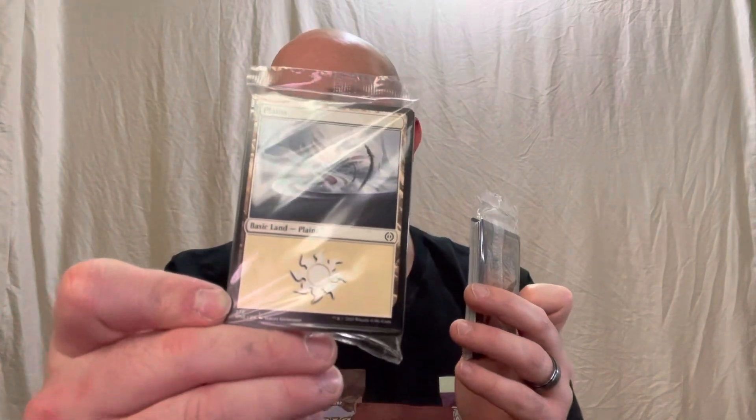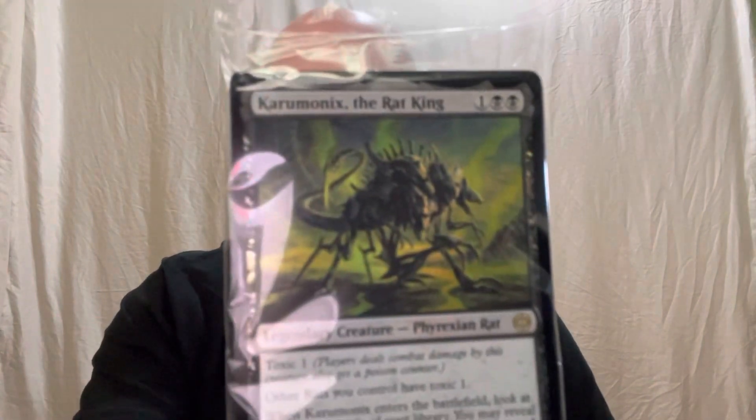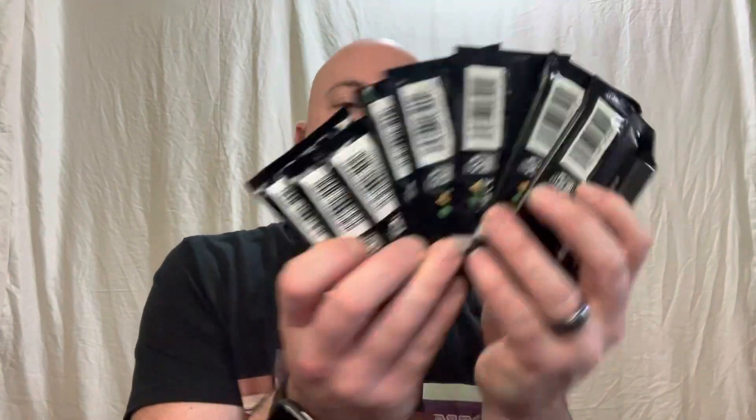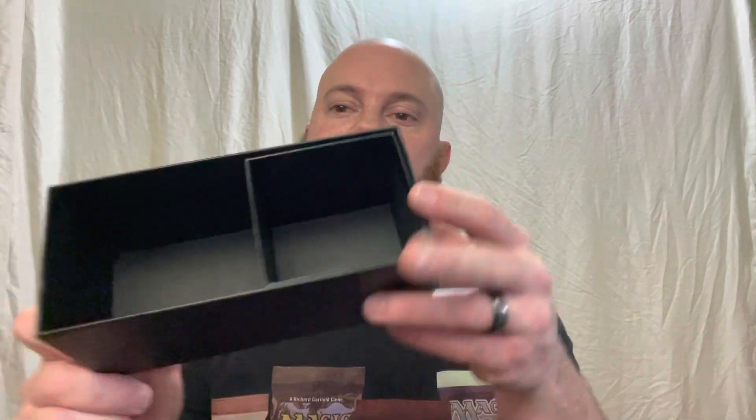Inside we've got a couple of card packages — I'm sure this is going to be our 20 regular and 20 foil lands — and of course our eight set booster packs. We've also got our oversized life counter — love it, super cool. The box has a sliding tray that'll hold your cards and different things, and you can keep the life counter in there too.